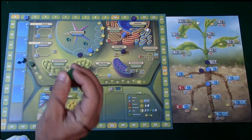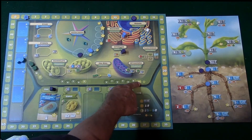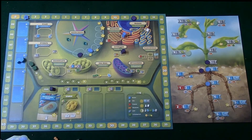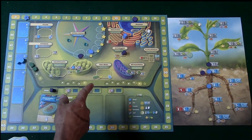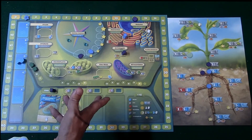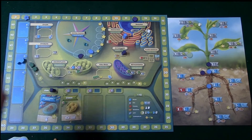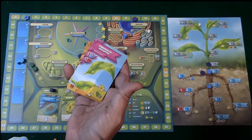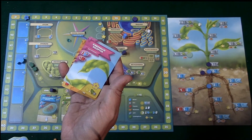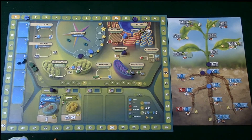After each round, you place one of these cell wall pieces on the track, and it continues going up until it reaches the last part, which triggers the end of the game. At that point, you look at where your marker is on the board for health points. You score four health points for each unused carbohydrate. You also calculate points from your specialization cell component cards. Any additional water, CO2, or plant growth hormones do not score any points. After totaling everything up, whoever has the most points wins.